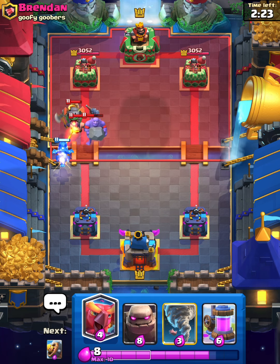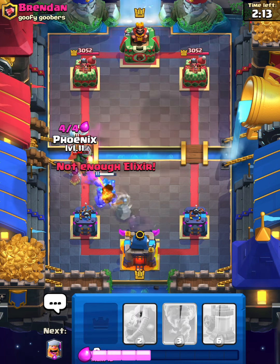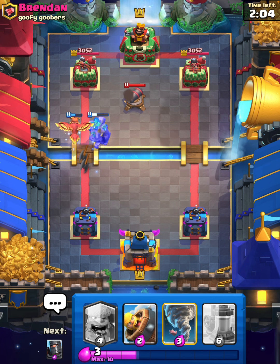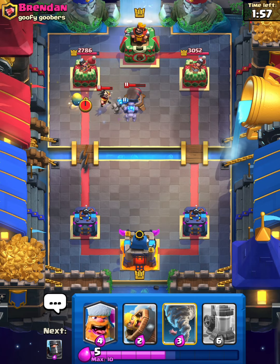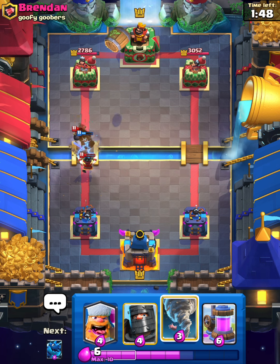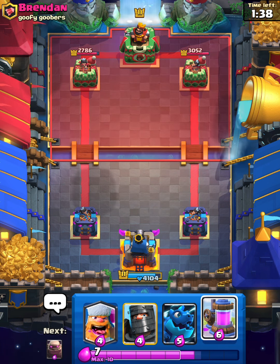He does have an Executioner. I guess we'll Golem, and then we'll have to Phoenix on top of this. Phoenix is getting down — not the end of the world. He spent a lot of elixir on that push, but it is tough going with your Golem. We will get some Phoenix damage; he has to use his E-Wiz and we can just use a Barbarian Barrel on top of it, actually trying to hit the Bomber as well and activate our King Tower. That's beautiful right there — off to a great start against Brendan.